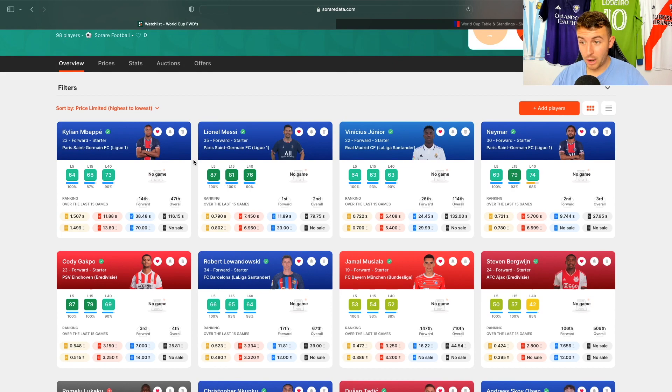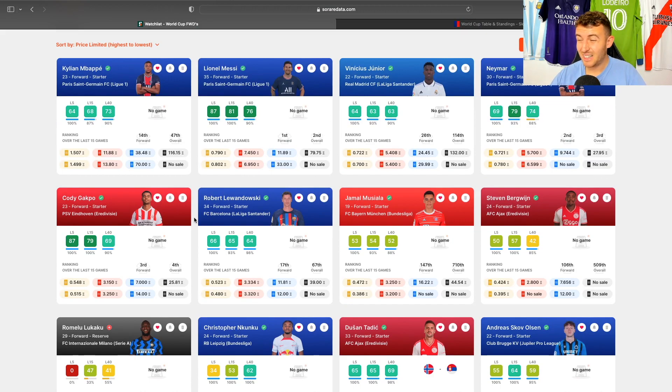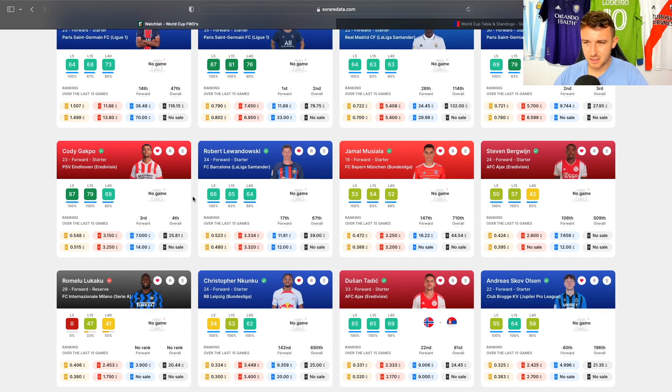Gakpo looks to be playing really well recently for Holland, continuing his PSV form from last season. Whether he gets a move in January I don't know, but I think he'll be a good card for the World Cup. Musiala — will he start every game for Germany? It'd be tough to say. Bergwijn could be a good shout for the Dutch. I don't know if Bergwijn actually starts every game. Similarly for Gakpo — there are a lot of options in that Dutch squad.